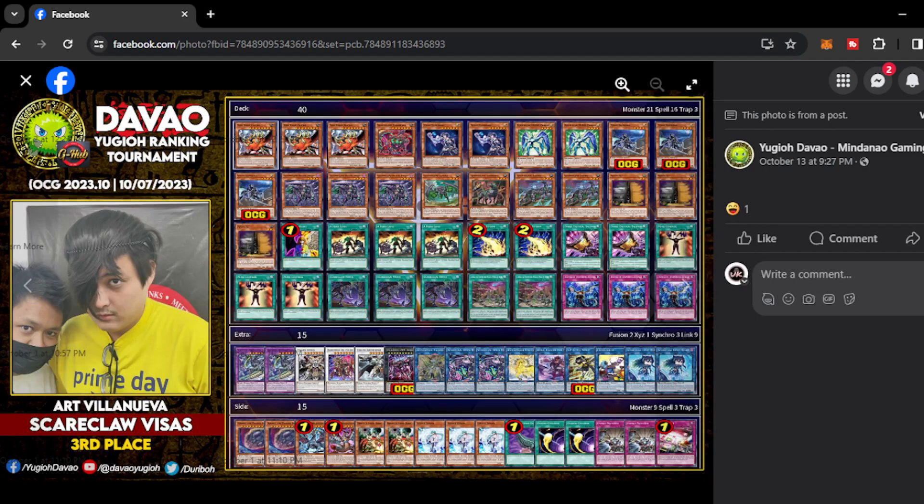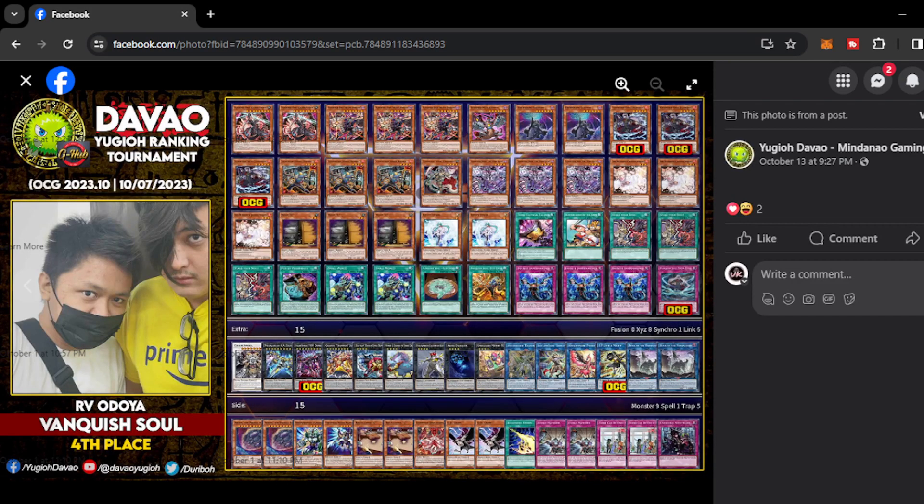Next we have Art Villaneva with Scareclaw Visas — another Scareclaw variant, which is quite popular in the Mindanao region. He wants to go second on this deck — he played triple Mind Control, which is very unusual, and even Change of Heart on the main deck. He wants to capitalize on the free bodies on the field that can go into Link Summoning for him. Next we have RVU Odoya with Vanquish Soul — just a usual Vanquish Soul list with Small World and Vanquish Soul Trap. Beastsalvo Magnamhut and Dimension Shifter make a lot of sense as Dark targets to reveal.